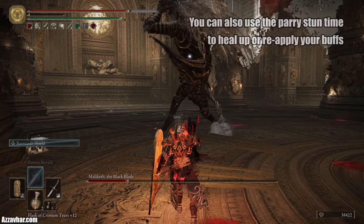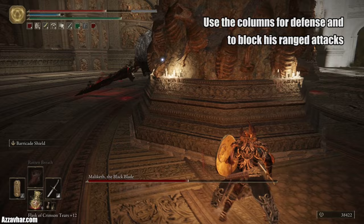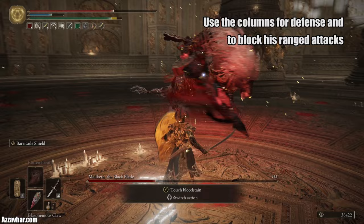You can use that time to heal up, reapply buffs, or whatever you need. Sometimes he might do the golden sword plunge into the floor directly from the column, so if he's up on a column keep your eyes peeled. You can parry that too. Use these columns for a lot of defense — if you need to buff up, heal up, or reapply anything, just get behind the columns. The columns will also block his ranged aerial slashes so you can hide behind them to avoid those.